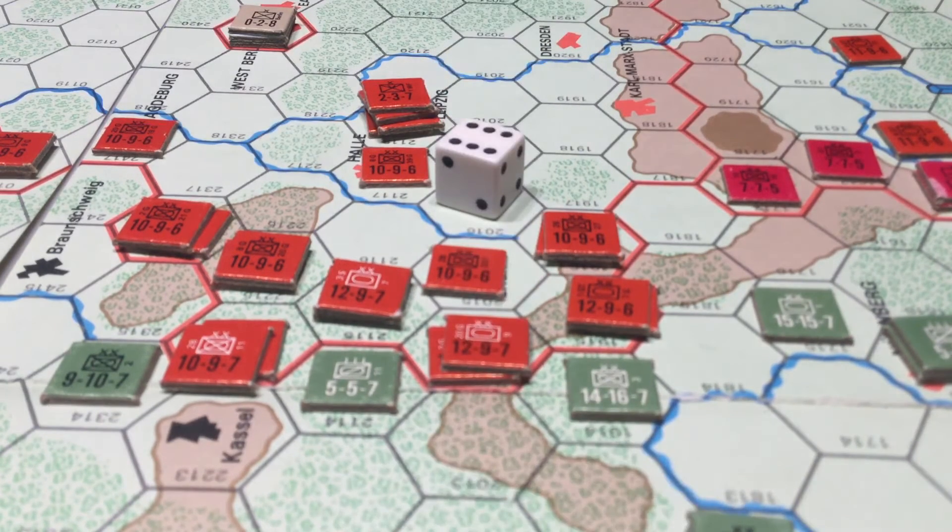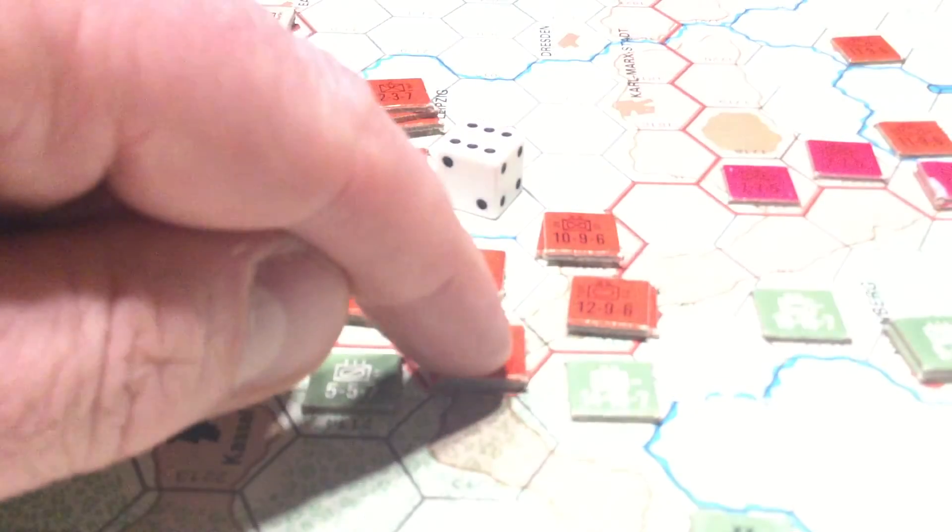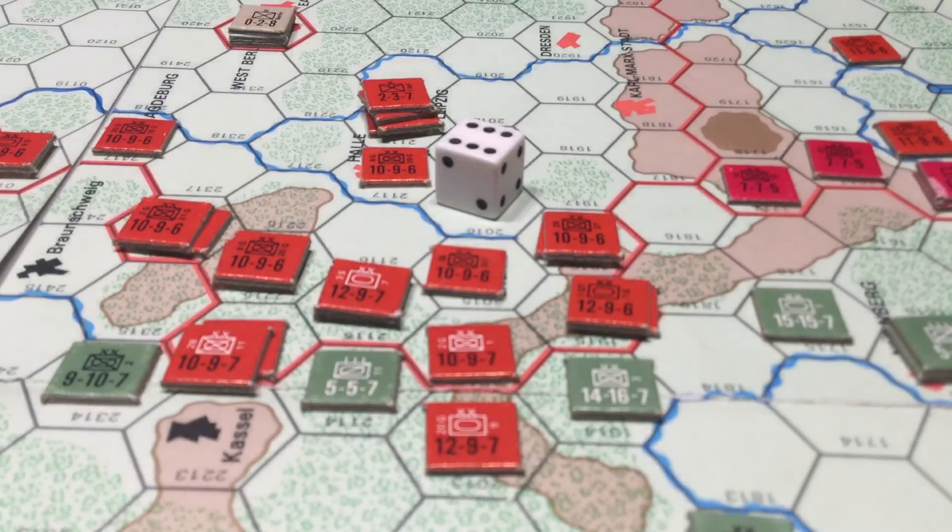For this East German unit to move to this hex, we need to know the movement points. Every single land unit in the game, regardless of type, has six movement points — which are not written on the piece itself. Looking at the symbol, that's a tank symbol, indicating the unit is mechanized. Therefore we look at the mechanized part of the chart under rough woods terrain, which costs two points to move through. Furthermore, because these are American units, moving from one zone of control to another zone of control is an additional two points. So to move from here to here would take four points, and the unit could move no further, as moving into any additional hex would exceed its total movement capacity. This is as far as it could move, and then it would subsequently attack.